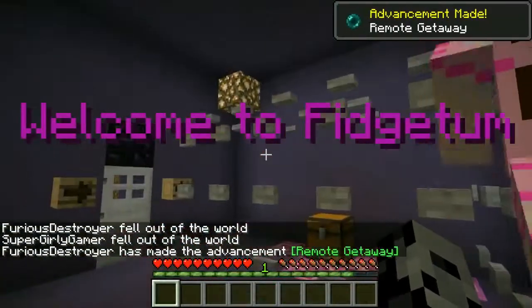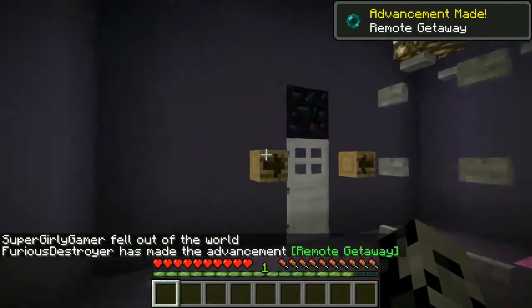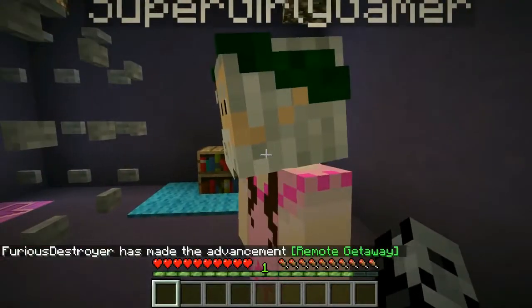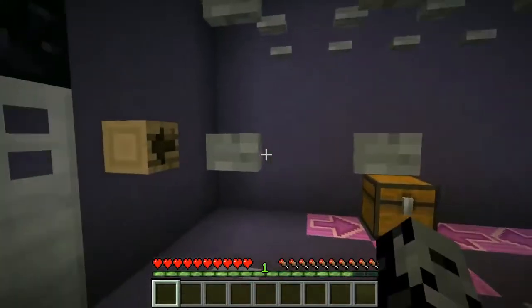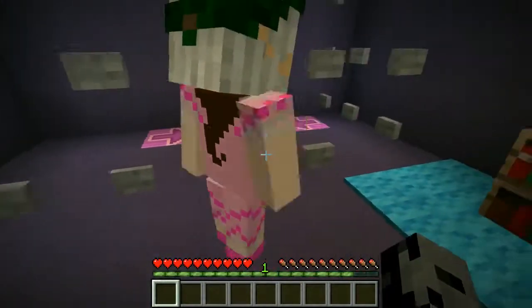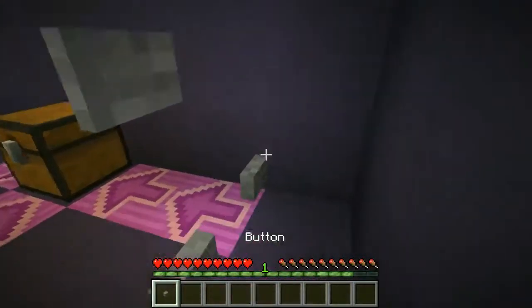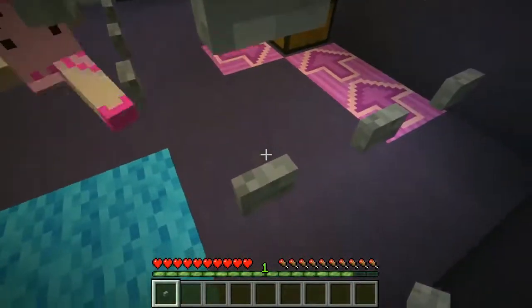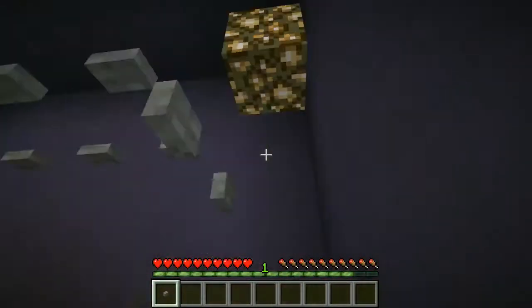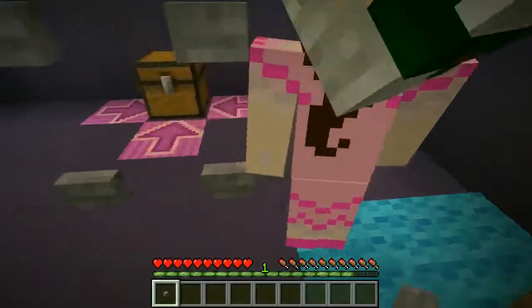So welcome to Fidget Tom. Fidget Tom — it's like a land of fidget spinners. These days they call that Earth. Look at all these buttons! So we probably have to find a way into this room, maybe we just smack the buttons. Smack them up! So we can't hit the chest that's in here. Something came off — I got a button. So apparently I hit the button and then a button flew off. What do we do with that button?